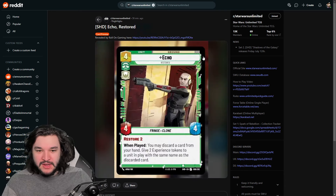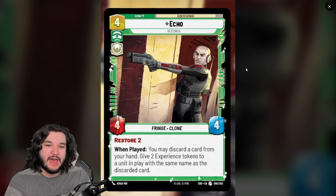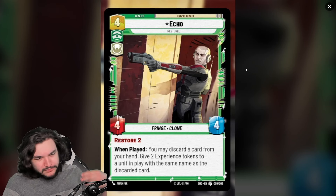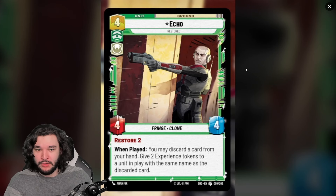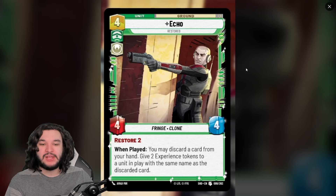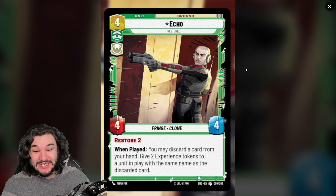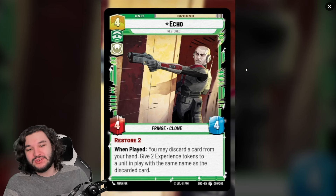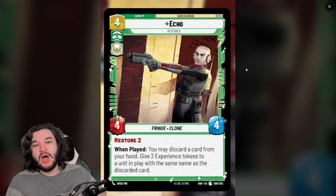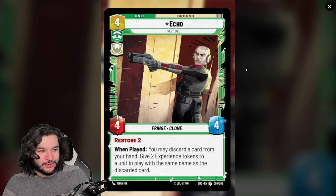The next one is Echo, and this is where I see a big payoff. Echo is a four-resource Command/Heroism unit with 4/4 stats — pretty solid. He has Restore 2, and when played you may discard a card from your hand to give two experience tokens to a unit in play with the same name as the discarded card. This is where you start to see synergies with Hunter, and it's really one of the big cards I'm excited about.